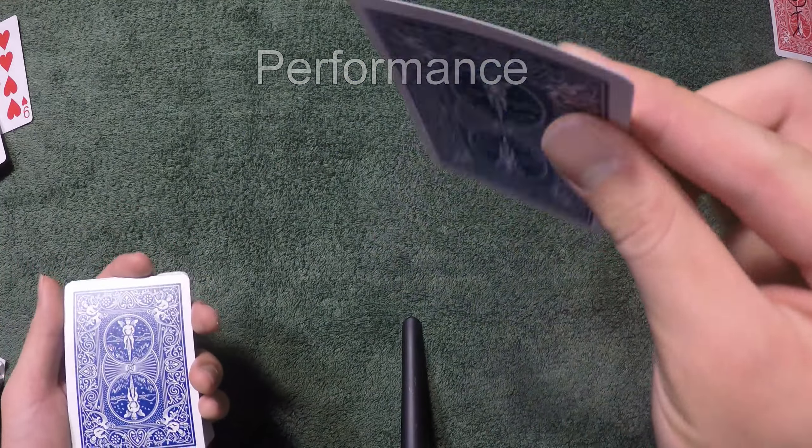Now transfer that into a thumb break — I'm exaggerating a bit, it can be as small as this or smaller if you're good. Once you transfer to a thumb break on the bottom two cards, swing cut around half to your left hand. At the exact same moment, square the cards up and drop all the cards from the break. This is what it should look like: one card at the bottom packet should be facing up, and the bottom card of the top packet should be the spectator's card facing up.